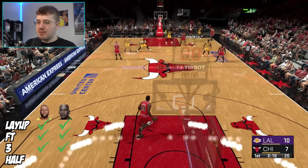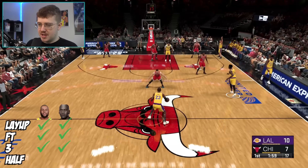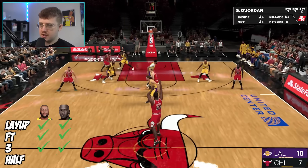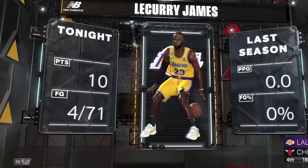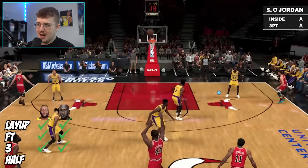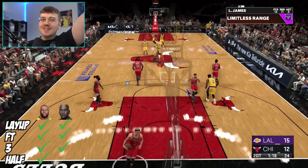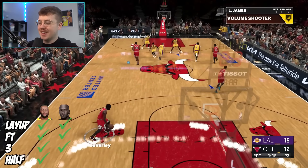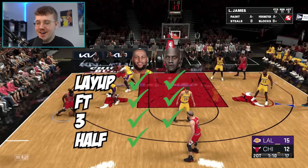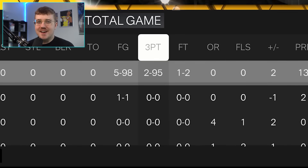Both players are onto the half-court shot — whoever hits it first wins this competition. Here's Shemaik — it's a brick. I think just standing still is the best way to hit this. These are so off. It's in and out. At this point, I don't even know if it's possible for these guys to hit one. Why is it so hard? Yes! We finally got the half-court shot. That took like an hour to hit, but we got it. LaCurri gets the W here — it took 95 attempts with LaCurri.